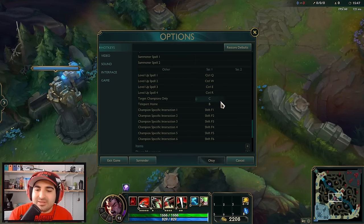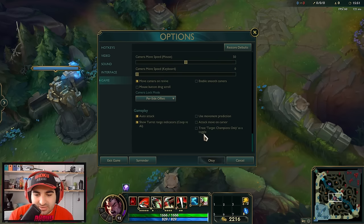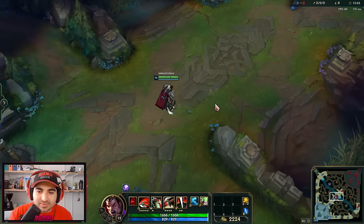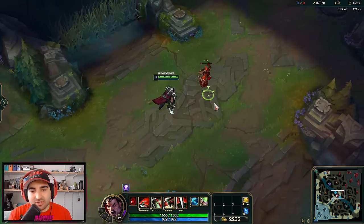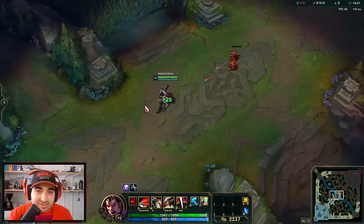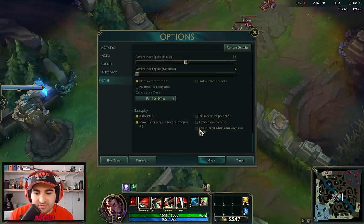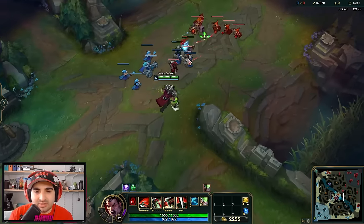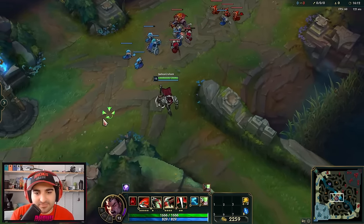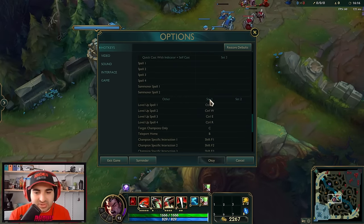You can make target champions only a toggle. With the toggle enabled, you press the button once and it stays on — you don't have to hold it. If you disable the toggle, you have to hold the bound key to get the target champions only effect. That is another very important bind I heavily recommend everybody set up.